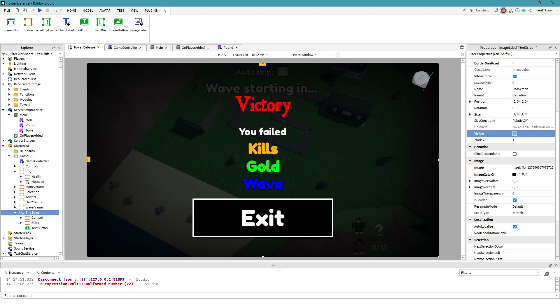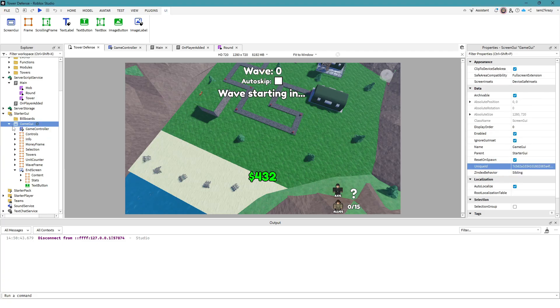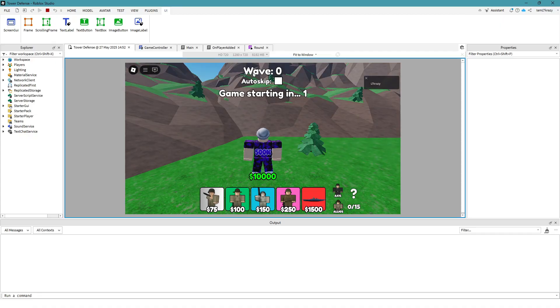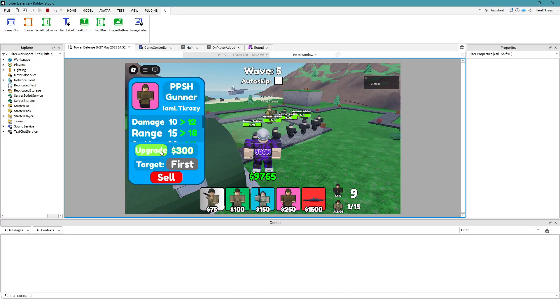We're scripting it so it actually works, following along with the tutorial. Something big I just found out after 18 videos: the reason we always had the wave UI above the screen was because of a setting in the screen GUI — I think it's called 'IgnoreGuiInset' or something like 'Inset.' Now when we go into the game, the UI is where it's supposed to be.